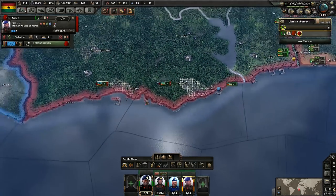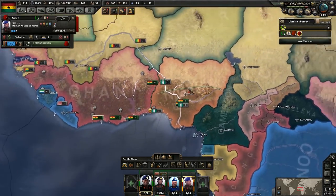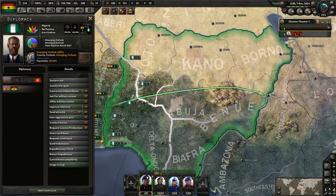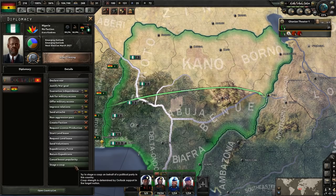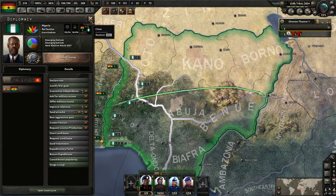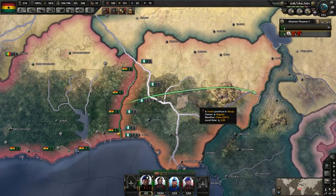Now we're going to go ahead and stop here. We're going to continue our military build-up and preparation for war with Nigeria. We're getting there — up to 28-33%. 2.5 daily political power, so we'll reach 1,500 total. We'll see what we can do. Hope you guys enjoyed it — thanks for watching, like, subscribe, and comment, and I'll see you next time.